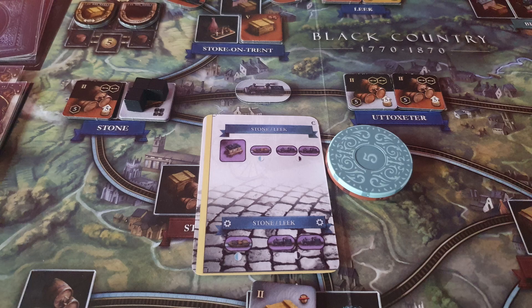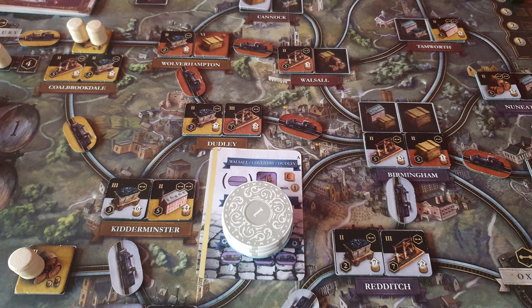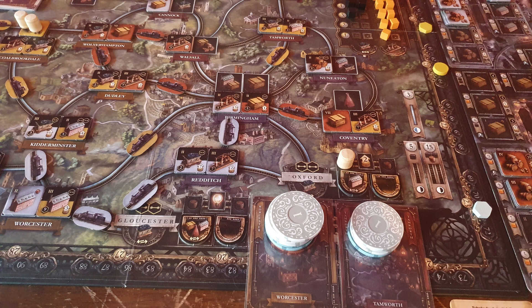Whites build a coal mine in Stone and then build a link to Utoxeter. I build two breweries, one in Colebrookdale which grants us that entire town and the South Farm — hopefully they'll be used during double rails and sales. Reds double rail from Wolverhampton to Brum and then build an ironworks in Dudley. Whites create a link from Stone to Stoke and then build a cotton mill in Stoke. I double rail up from Worcester to Tamworth and then build a coal mine that makes me some great money as we near endgame.